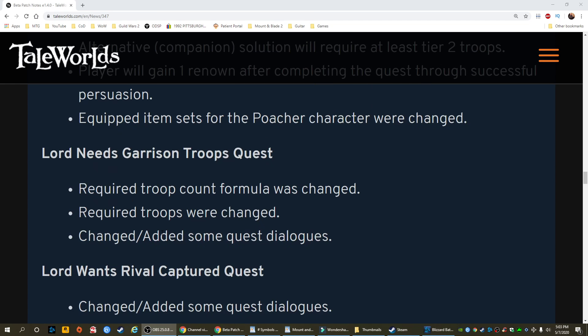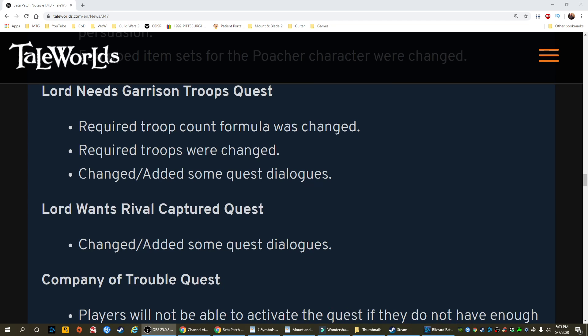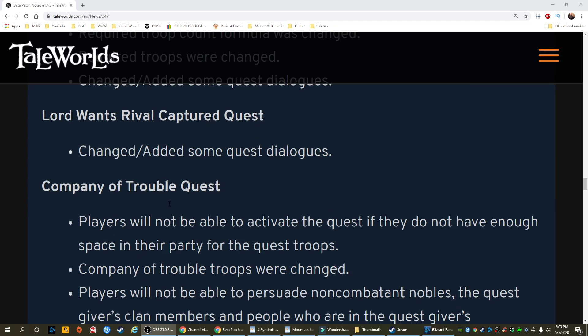Lord needs garrison troops quest: required troop count formula was changed. Required troops were changed. Changed and added some quest dialogues. Lord wants rival captured quest: changed and added some quest dialogues.